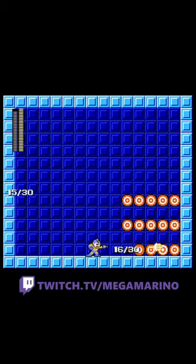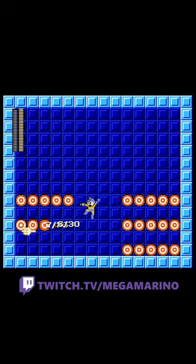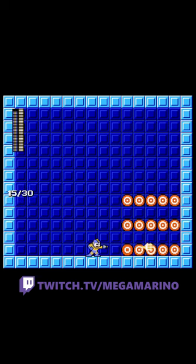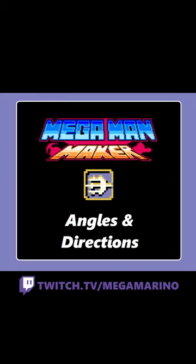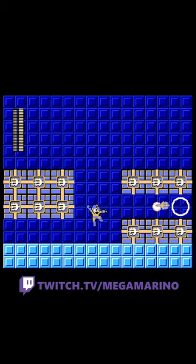Mega Man 9's Laser Trident, originally given to you by Splash Woman, shoots a piercing trident that penetrates all enemies on screen. You have 56 weapon energy and it essentially doubles your buster damage. Laser Trident shoots in a straight line and you can only have two on the screen at once.